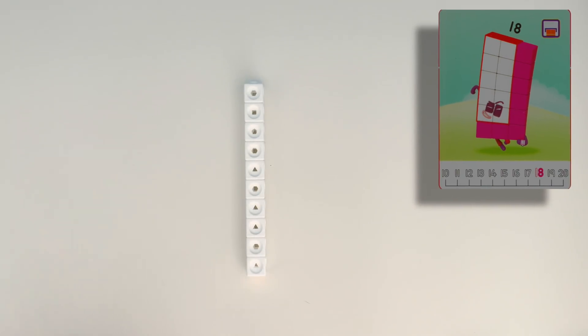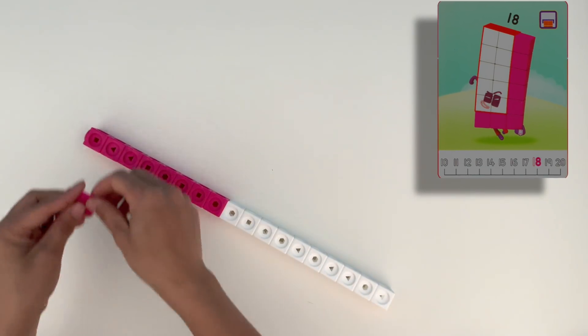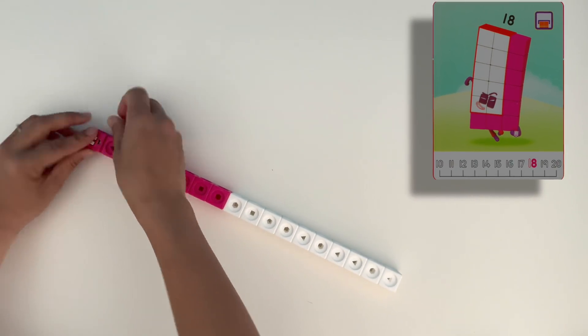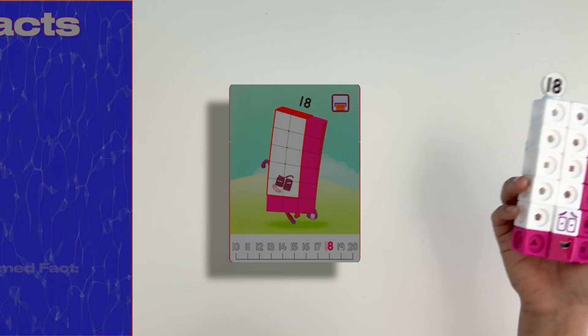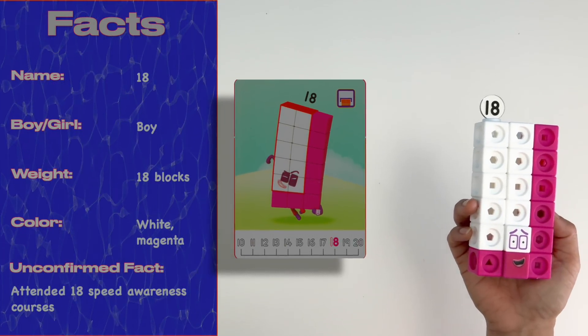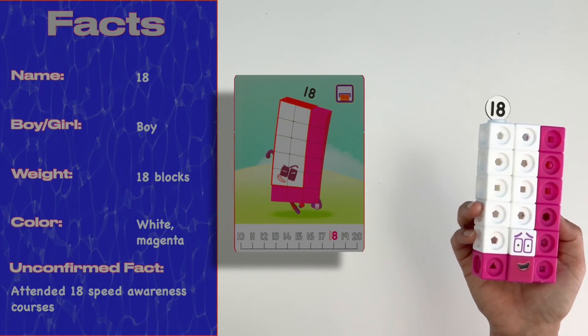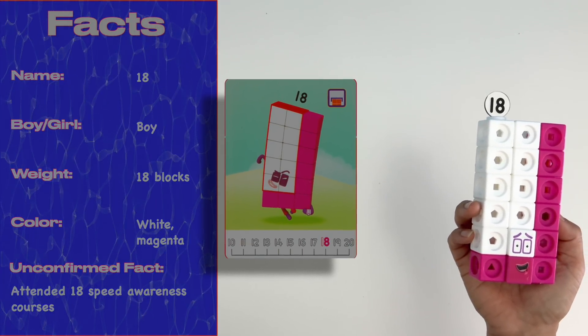Let's move on to 18. 18 is made up of 10 white blocks and 8 magenta blocks. He has rectangular eyes — let's not forget his Numbling. Abracadabra, he can transform into a super rectangle by becoming 3 lots of 6. It's hard to spot him in Numberland because he's super fast and speeds around wherever he goes. Catch you later, 18!